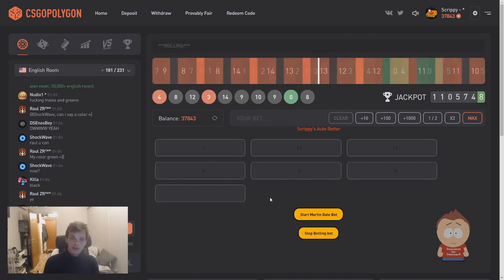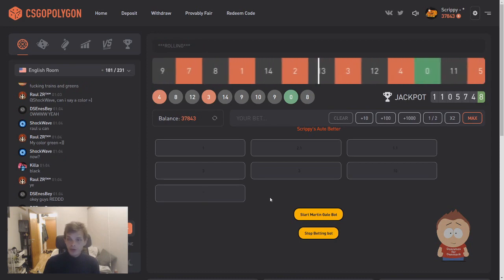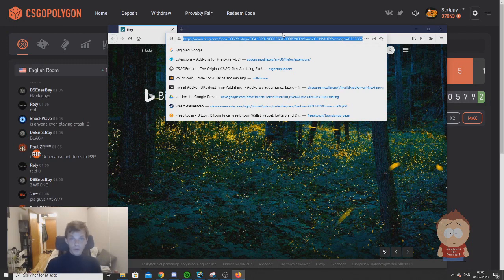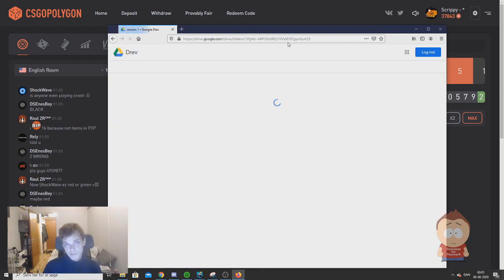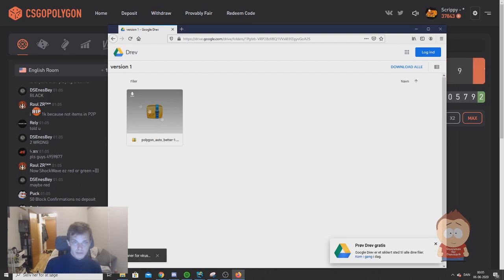If you are new to this extension, this is just an auto betting tool. I'm thinking we're going through how you can install it on your computer right now so you can also use it. So when you want to install the button, all you have to do is start by going into the description of this video and find my Google Drive link that will look something like this, and just visit that site.